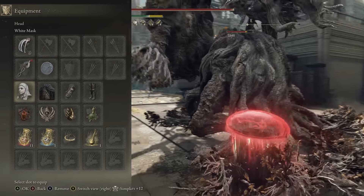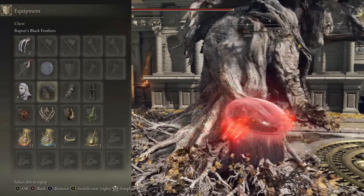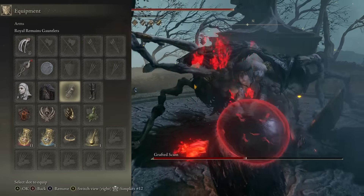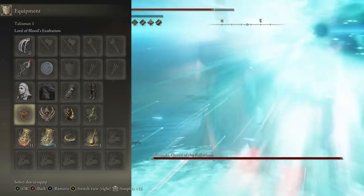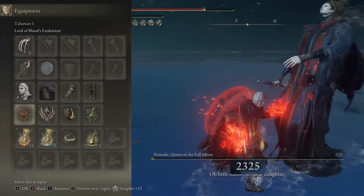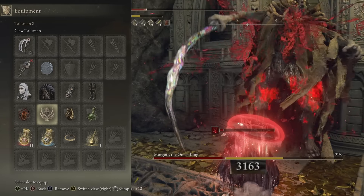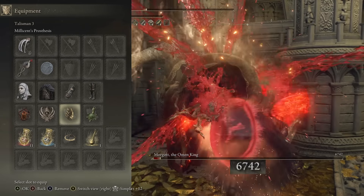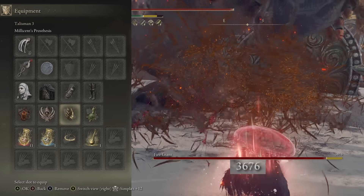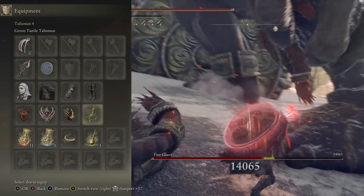Gear wise, to really get our boosts going we have the white mask boosting attack when bleed is in effect, the raptor's black feathers increasing jump attacks, then we have two pieces of the royal remains set for some auto danger healing at 18% health and below. In the talisman slots we have some variation depending on the situation, but we can start with lord of blood's exaltation working with the white mask to increase attack power when bleed kicks in, the claw talisman working with the raptor's black feathers to boost jump attacks further, then Millicent's prosthesis giving us plus 5 dexterity and boosting our attack with successive hits, and the green turtle talisman boosting our stamina recovery speed.